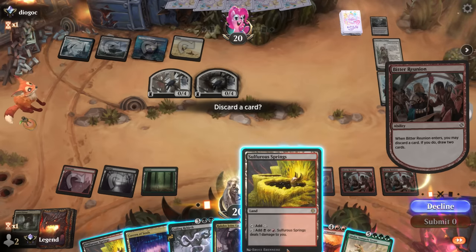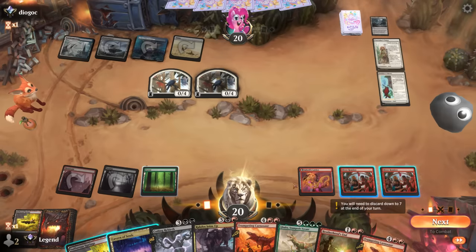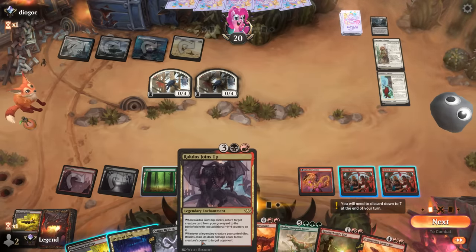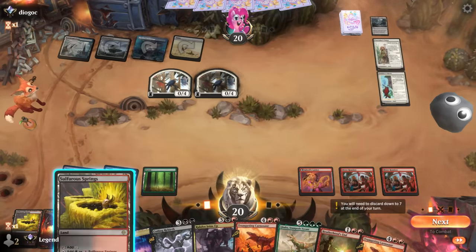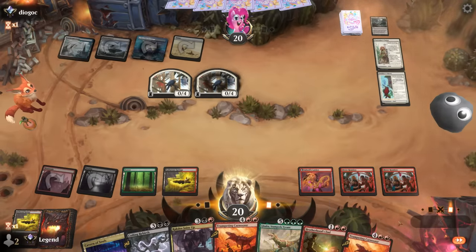So maybe just discard a land. Had I kept all the Galtas we could have dealt 24 damage just from Ragdos Joins Up triggers — assuming it resolves, which is not a given. Play land and pass.